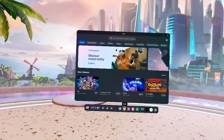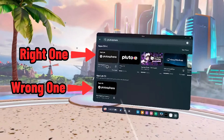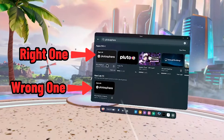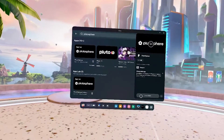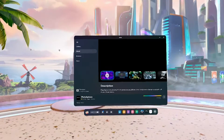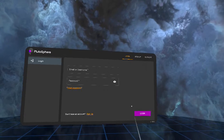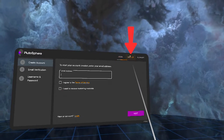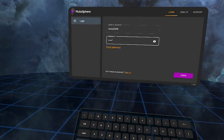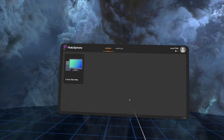Go to the store and search for Plutosphere. There are going to be two options — make sure to download the one that's just called Plutosphere. The one called Plutosphere Connect Deprecated is an old version that's no longer supported. Once it finishes downloading, click Start to open it, then select Sign Up in the top right-hand corner and create an account. Enter and verify your email, and then choose a username and password to log in.